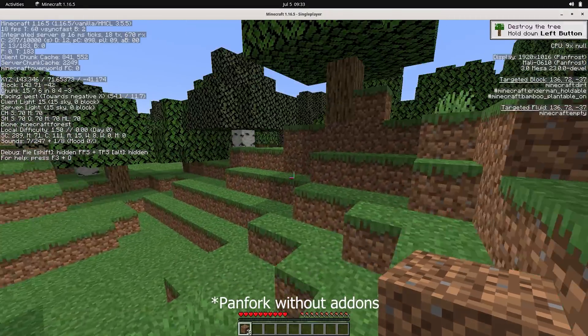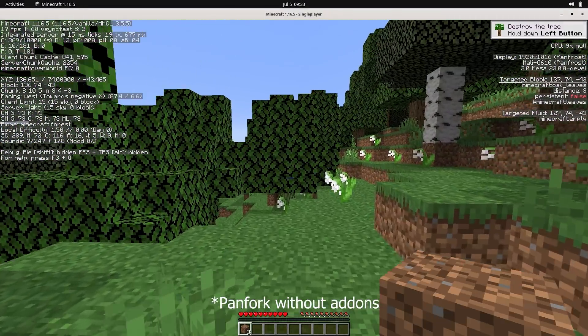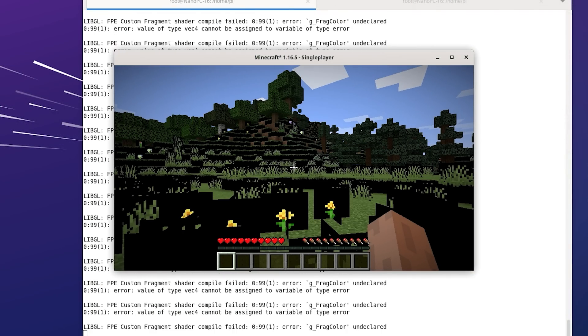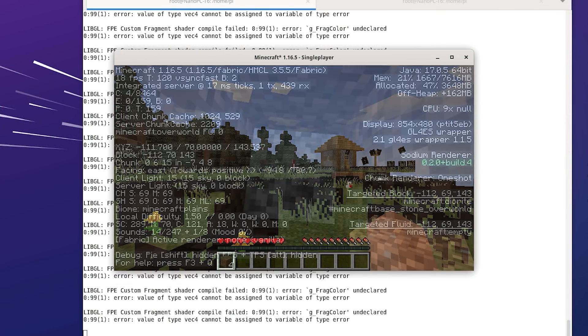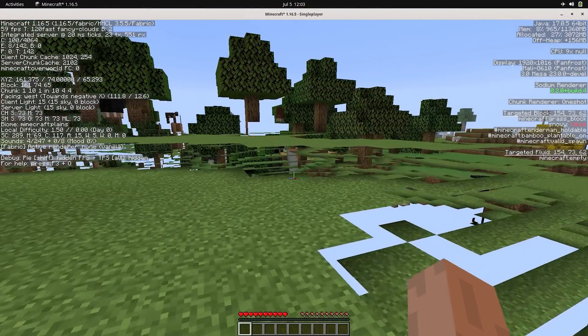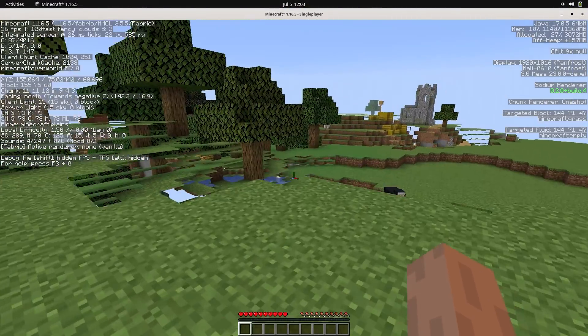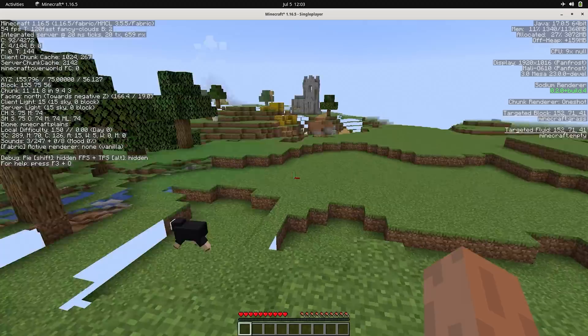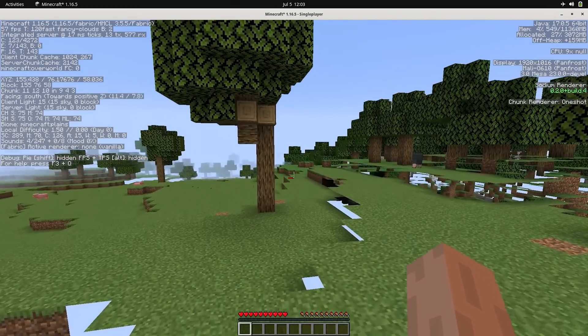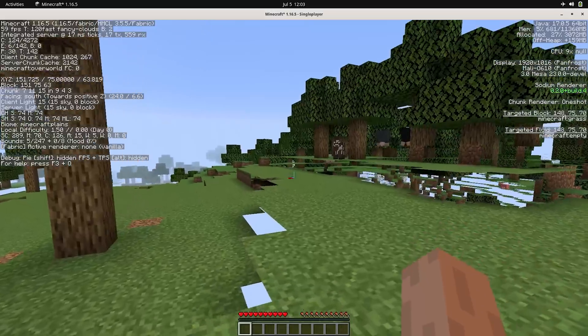This is with the Panfork drivers. If we turn on GL4ES, which will use those drivers, we get new graphical issues and the performance tanks. At this point I was about to call it, but my kid really wanted to play this game after seeing me troubleshoot this for a long time, so I decided to try one more thing. The last time that I got this game to run without any issues at all at a high FPS, I was on Debian with stock drivers, not Ubuntu.